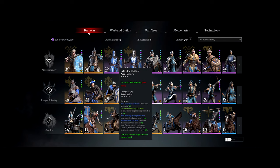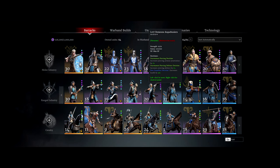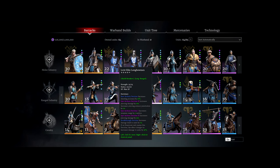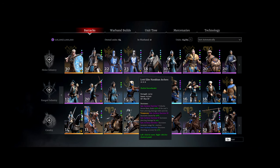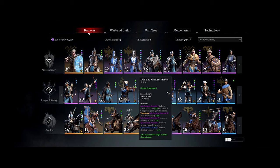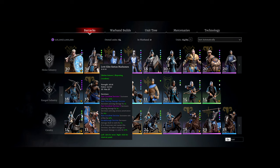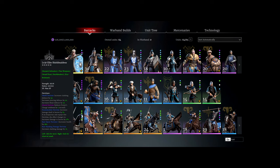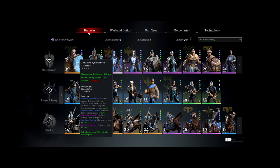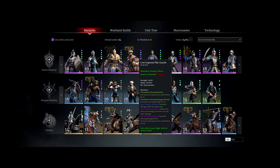If you look at my range units you'll see a good spread of epic doctrines. This guy I just got recently so he has none, but this guy has three, my harbors have five epic doctrines, and I'm starting to get some for infantry too because I'm starting to work on those.